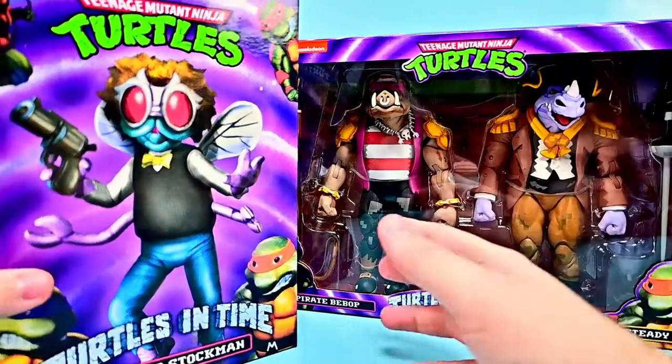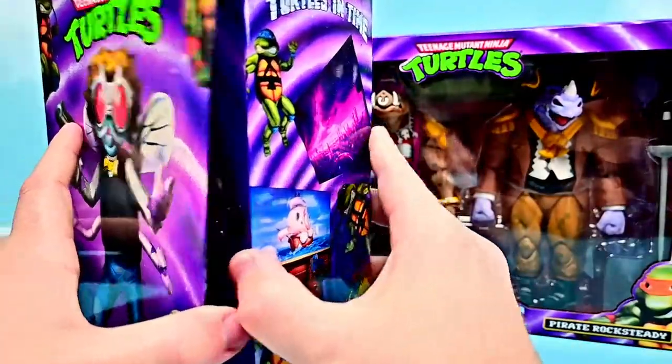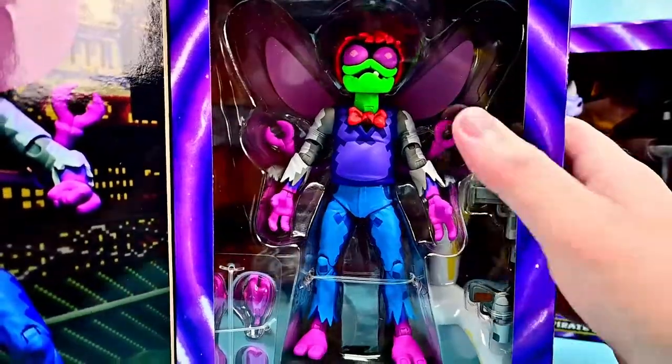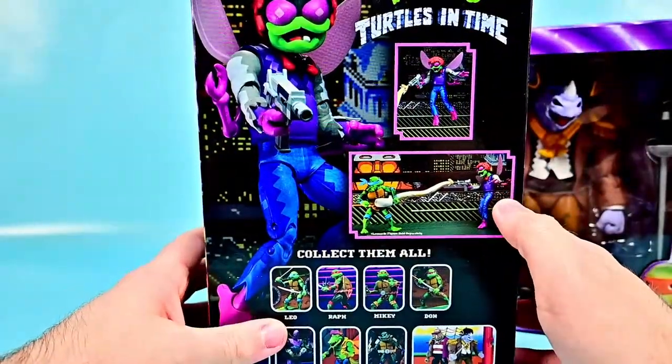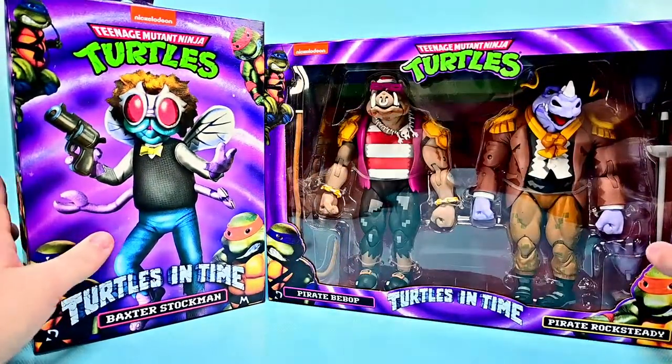We also have Baxter Stockman from the game. We've had this one for quite a while but were waiting to do it with these figures. There's Baxter in his fly form, again with that 16-bit design. Looks pretty cool with all sorts of nice accessories in there, and of course there are pictures from him on the back. Very cool from the Turtles in Time game.